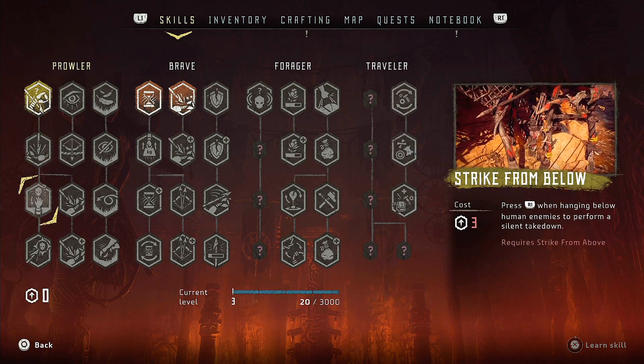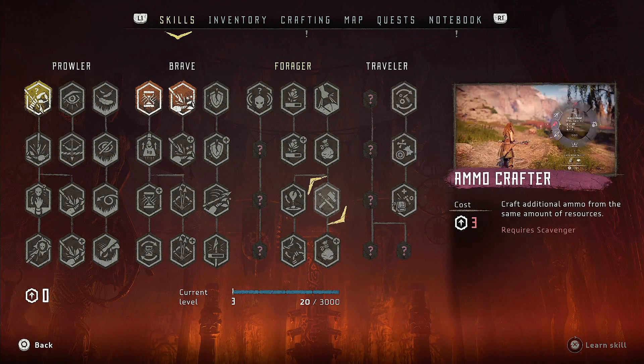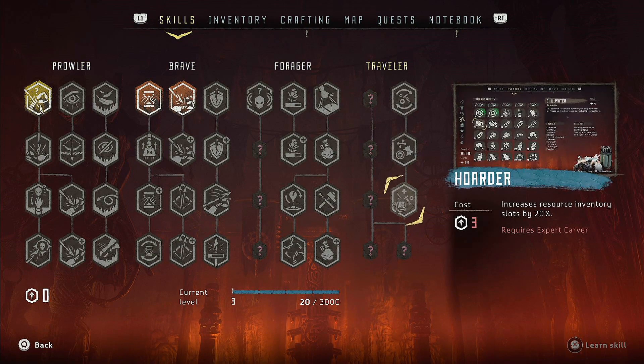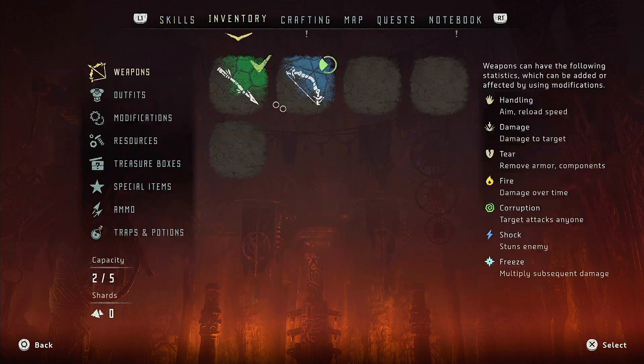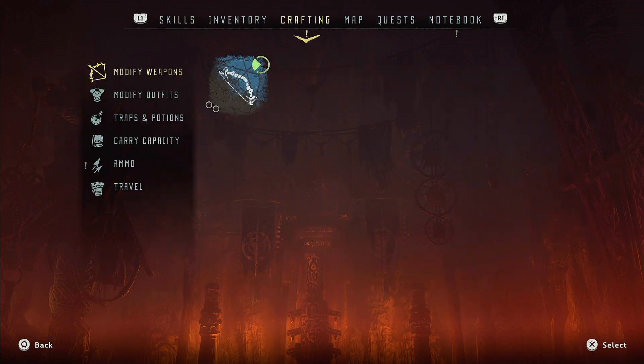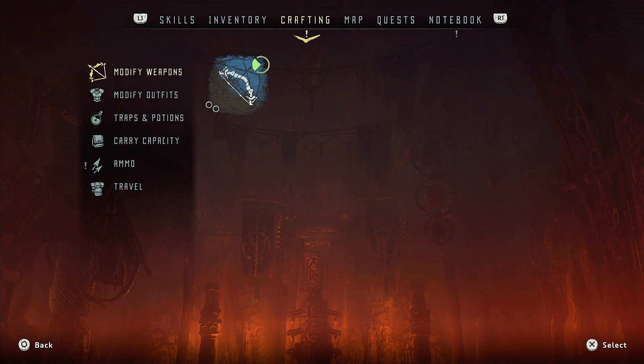This next row costs 2 points, then 3 points. The bottom row also costs 3 points. We have some that are not available yet — that's intriguing. I wonder if they unlock throughout the story, that'd be neat. What do we have for crafting? We have a bow, which I'm assuming is the one we have, and we don't have any modifiers for outfits.